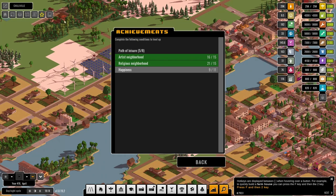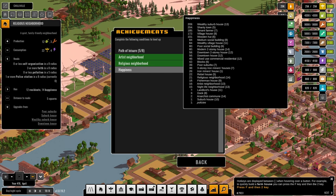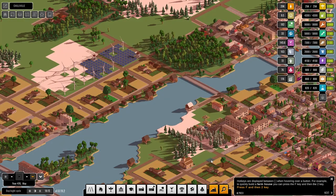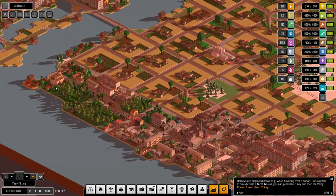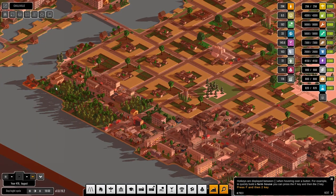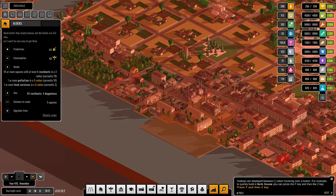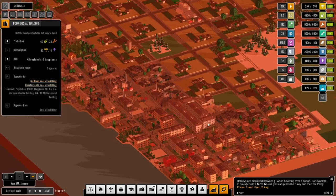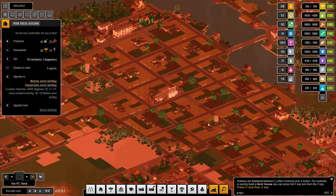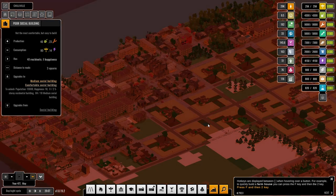I believe we are going to leave it here for today. We've made fantastic progress — we've got that back, we are slowly gaining happiness. We probably need to get a few more nightlife neighborhoods to resolve some of our issues. We might delete some of this — these are poor social blocks, poor social housing. This is the shanty part of town. I've been Carbon Chili, you've been the audience, and this has been Urbex City — thank you.